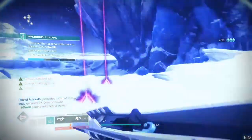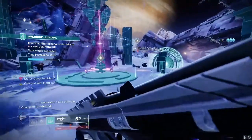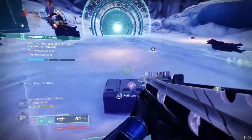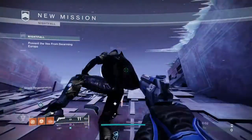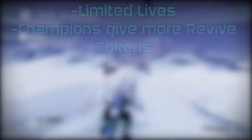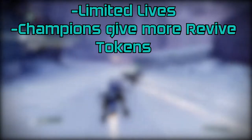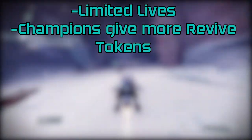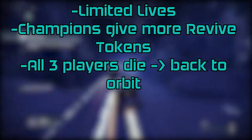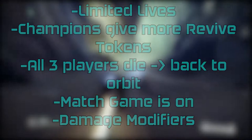Let's start with a quick overview of the rules of Grandmasters. GMs cap your power to 25 underlevel — this season's GMs are 1360, so you're capped at 1335. Your team has limited revive tokens; you can't respawn unless a teammate gets you up, which will cost a token. Champion kills give you additional revives. If your team wipes at any point, you go back to orbit. Match game is always active, there is no radar, and every strike has a unique damage modifier.